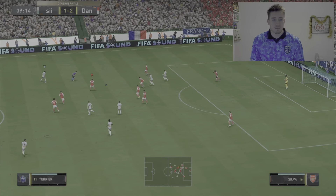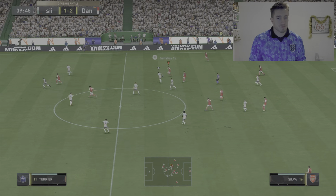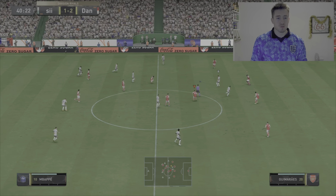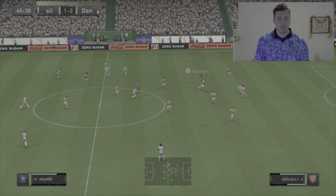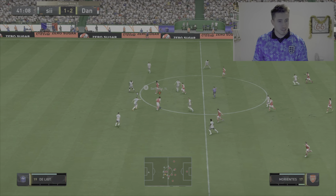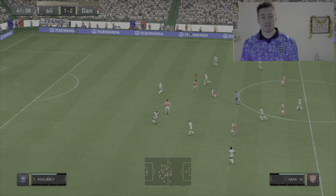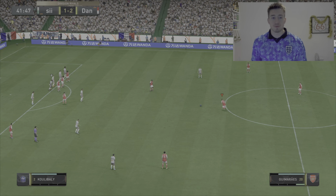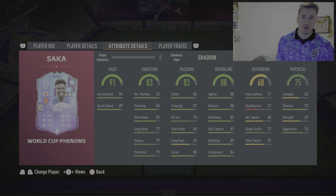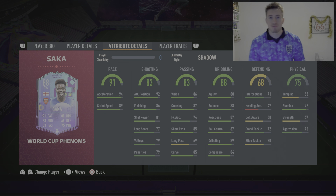Not too sure what was going on there — both players ended up flat on the floor. Not managing to get it to him there, unfortunately, and well defended there by Koulibaly. Let's see if we can get one more attack out of Saka — he's run backwards again. We'll leave the gameplay there. Let me give my final verdict after playing a few more games with him and see if he's worth picking up for about 200k.